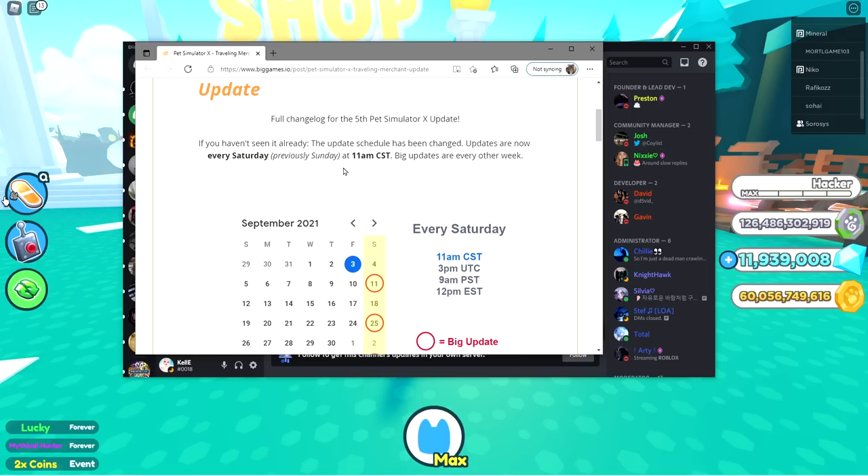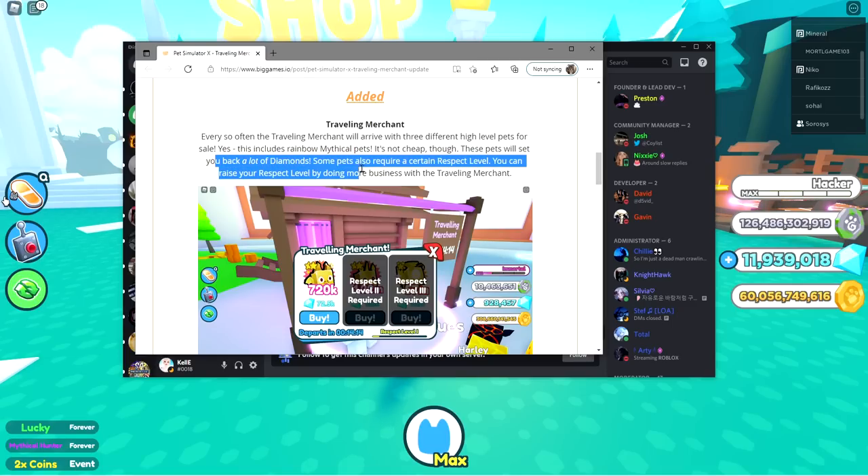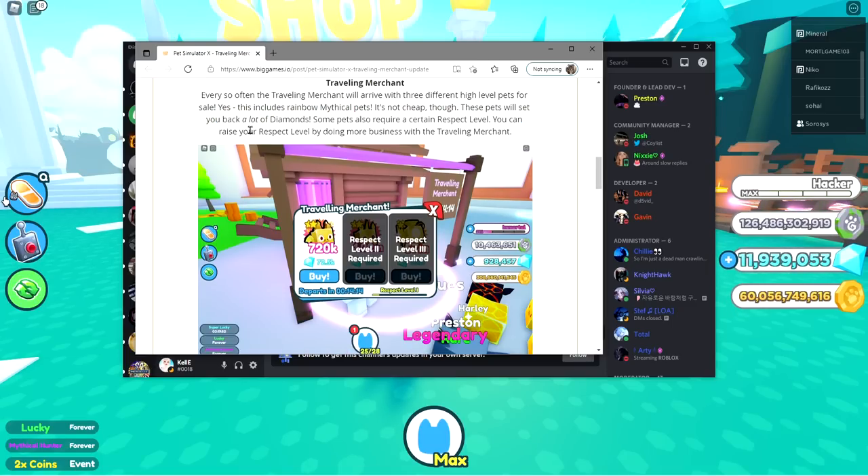So if you haven't seen it, the update schedule has been changed — updates are now every Saturday. The traveling merchant will arrive every so often with three different high-level pets for sale. Yes, this includes rainbow mythical pets. It's not cheap though — these pets will cost you a lot of diamonds, and some pets require a certain respect level. You can raise your respect level by doing more business with the traveling merchant.